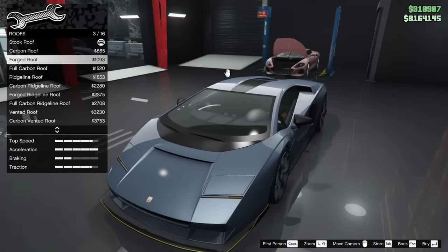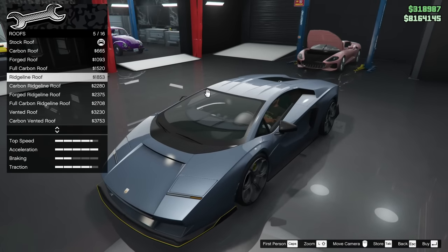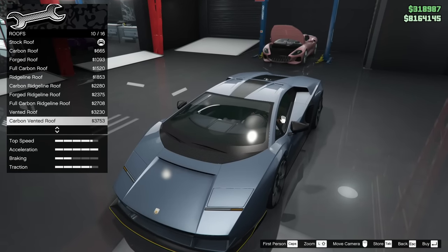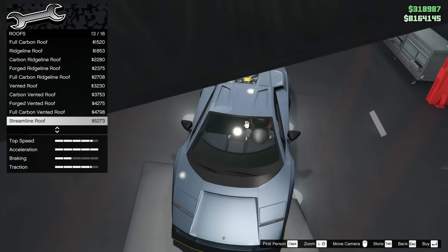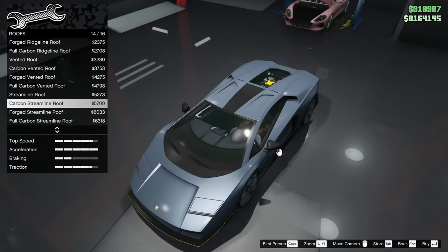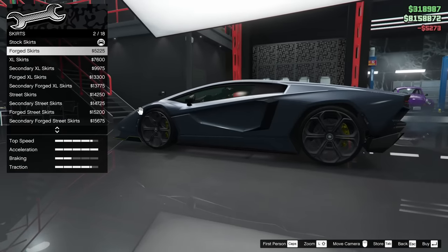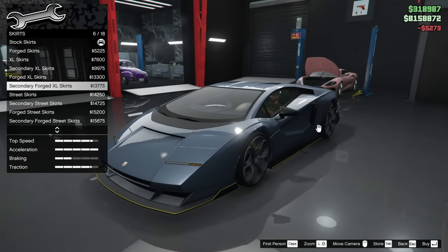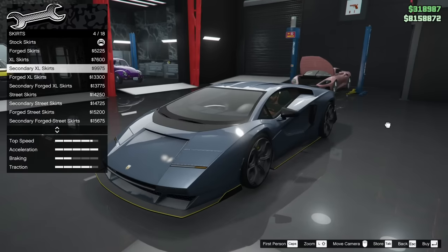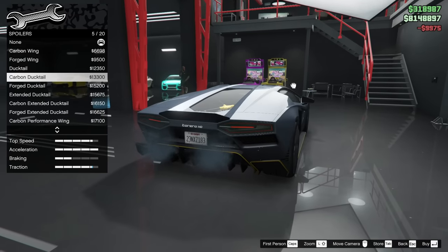For the roof, there's a carbon roof option, a full carbon roof, a ridgeline roof, and a vented roof. I really like the streamline roof — I think it looks really good. I'll keep it in the primary color. For the side skirts, I'll go with the secondary XL skirts at $99.75.